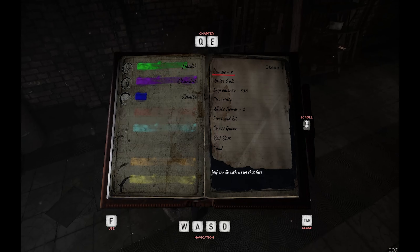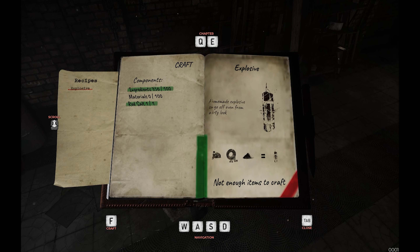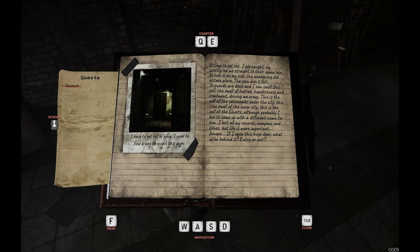Somebody left their notebook here — that was me, you dumbass, me. I can create explosives. I have to get out of this place, I need to find a way to unlock the door. It's time to get out. I got caught — my curiosity led me straight into their dim lair. But luck is on my side: the awakening did not take place, the coin did not fail, the guards are dead. And I can smell this smell — the smell of hatred, hopelessness and resentment driving me crazy. This is the smell of catacombs.